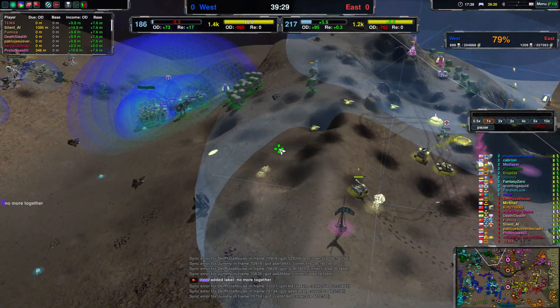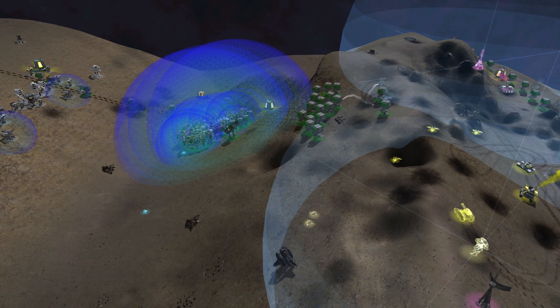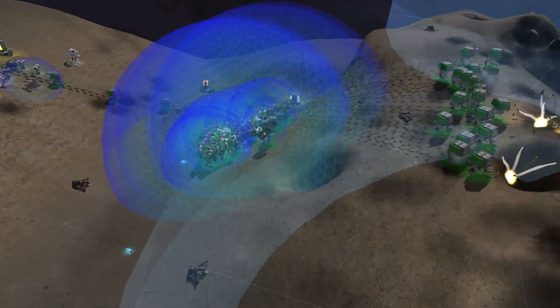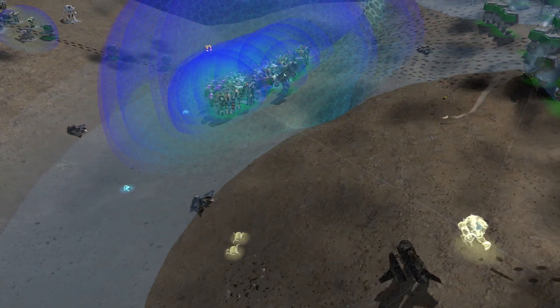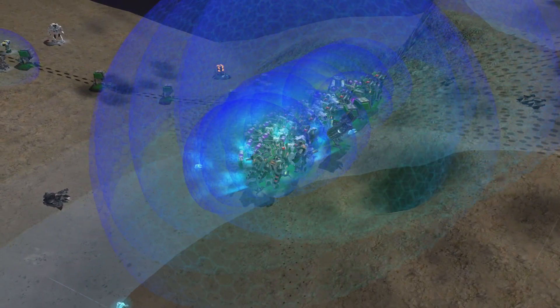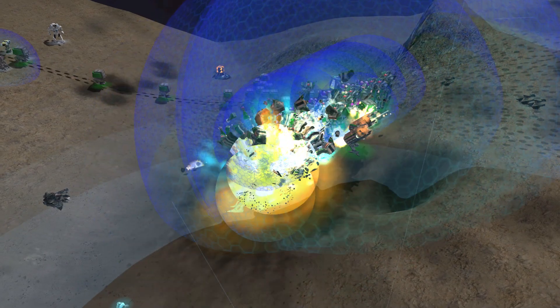Snitches moving forward. What's over here to snitch? A lot of shield ball — just look at the number of felons over here. That is a very good target. Getting close, getting close, getting close — and right there.